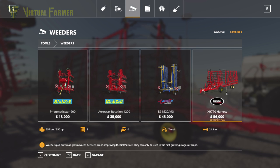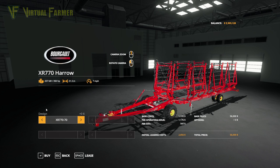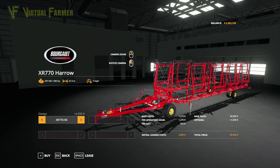350 horsepower for a weeder is huge. It's 21.3 metres in standard configuration. The optional design upgrade adds more length, taking it to 27.4 metres, for an extra $4,500 — bringing the $56,000 base price up to $60,500. This is just a massive, massive weeder, and we're going to take it for a spin in a bit.